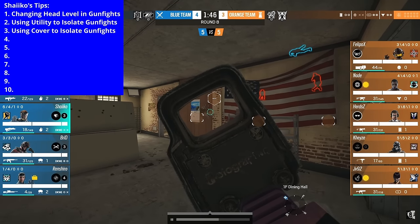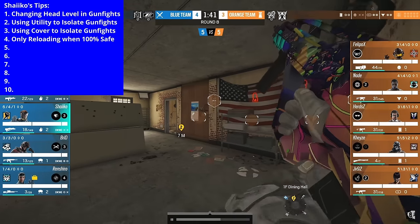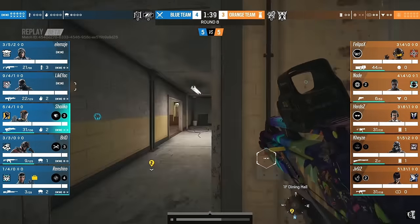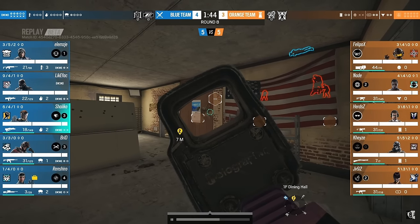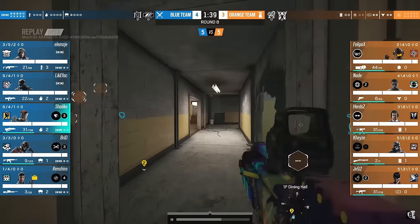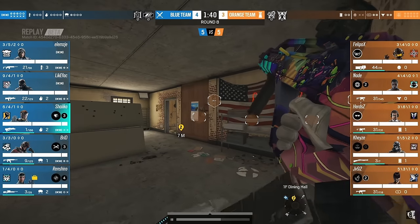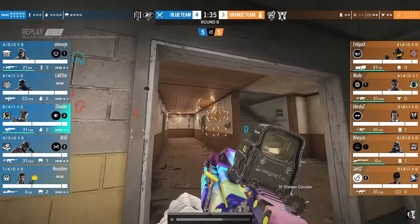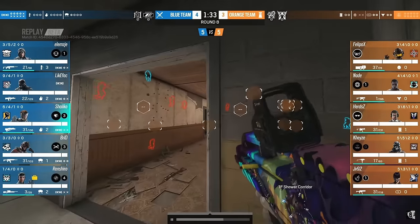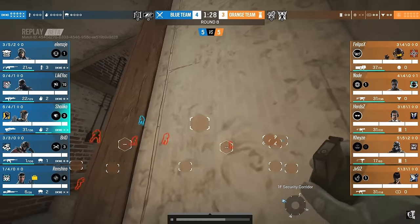This then leads on to tip number four, which is only reloading when 100% safe. Look at Shaiqo — he has 18 bullets in his mag, and a lot of players here would have reloaded. Shaiqo doesn't. He waits for the drone to clear kitchen, and as soon as the drone clears kitchen, he then reloads. He knows kitchen is now safe and he's in no danger of being swung at, so he reloads. This means you'll never get caught off guard while reloading — you always have your gun up unless it's 100% clear.